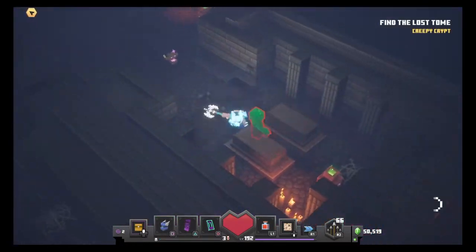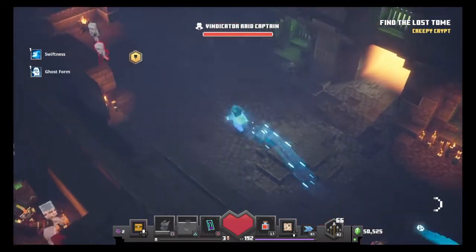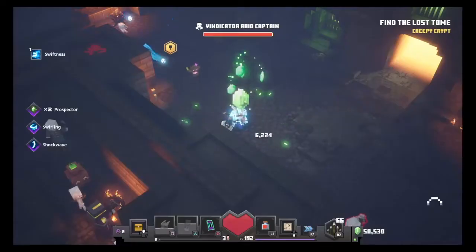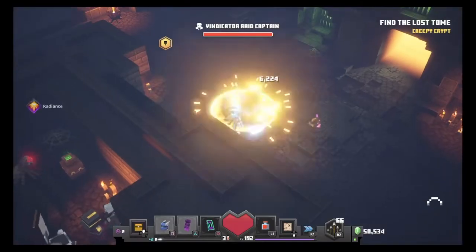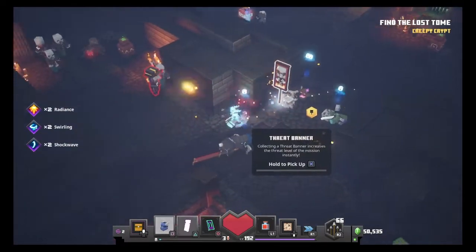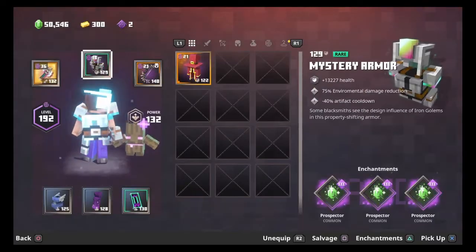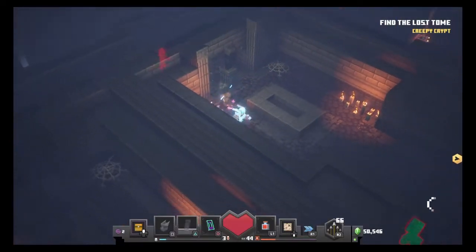Alright everyone, the first way I recommend is grabbing some prospect armor and just running Creepy Crypt, because Creepy Crypt has so many secrets right now. Let me check — it has a total of 5 secrets with 14 chests, but even that's a lot. You can get up to around 32 or so for the secrets and chests and everything. There are a lot of emeralds everywhere, so if you grab something like Triple Prospect gear, you can get a lot of emeralds from doing this level a few times.